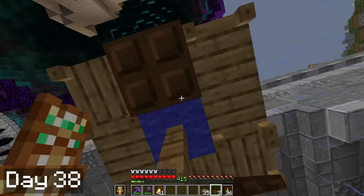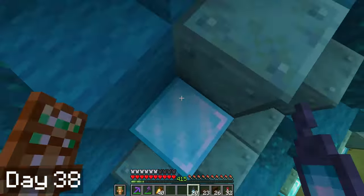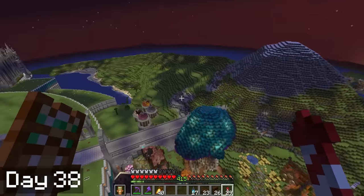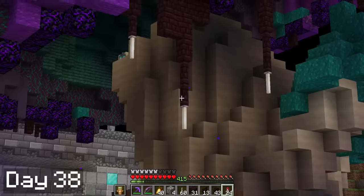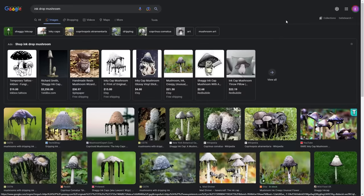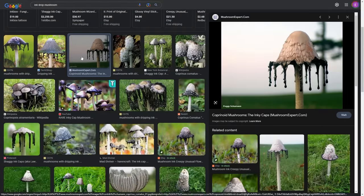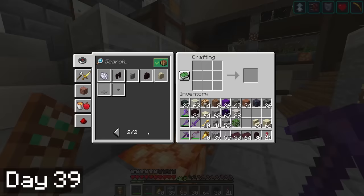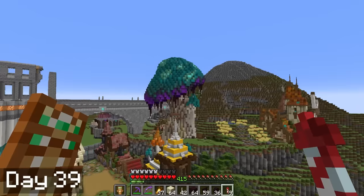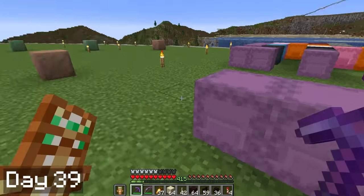Work on the porch area continued through day 38, and right before night time I took a break to place soul lanterns on all the diamond spots on the mushroom cap. It gives the mushroom this cool glowing effect that looks super cool at night. I then spent the rest of the evening placing these little drippy nether brick things, which was inspired by one of my favorite mushrooms, the inky cap. These things look so magical. The next morning I ran over to my super smelter to smelt some nether bricks in order to craft up some more nether brick fences.